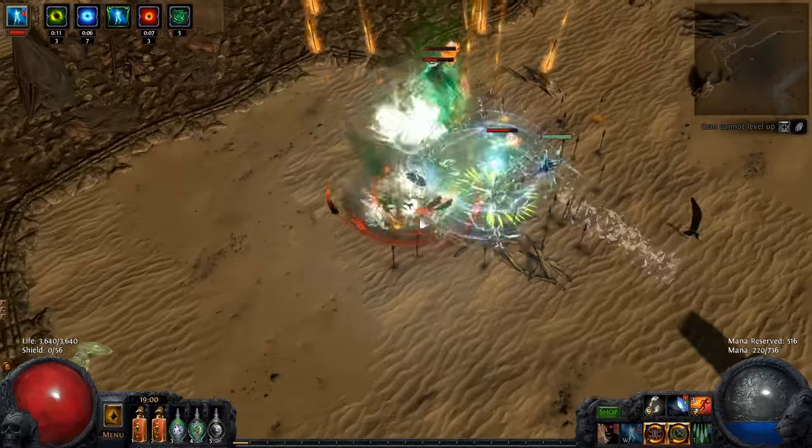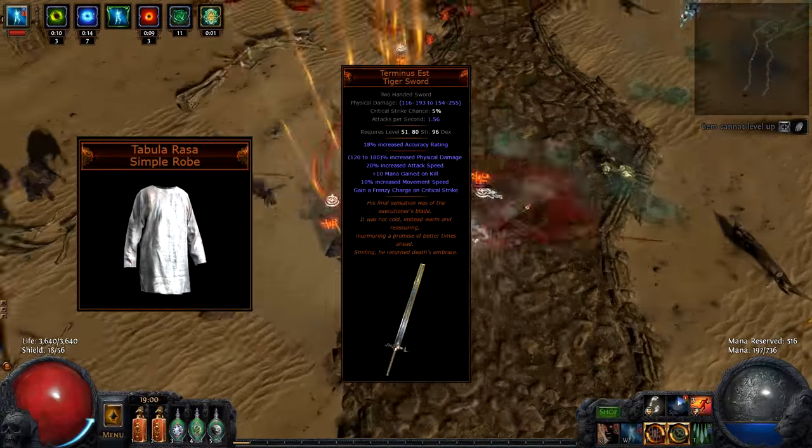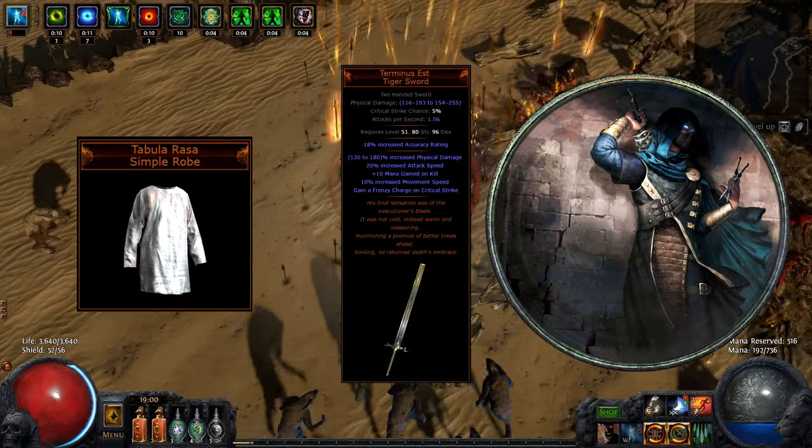But other than that, it is pretty cheap and you can get it going with just a Tabula Rasa, a Terminus S sword, and at least four points invested into your Assassin Ascendancy tree.